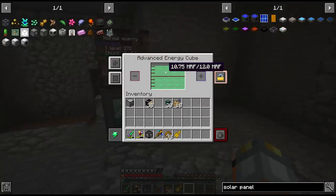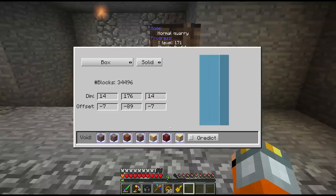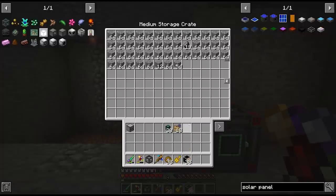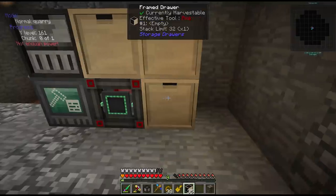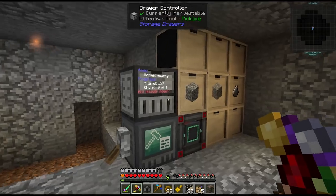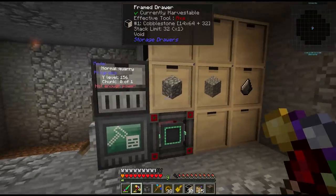The energy is draining a bit faster than I'd like. Trying to tell it to void stone since we can't transport items yet - using drawers with void upgrades on the cobblestone instead. Already about half empty on our energy cube and still at the cobblestone level. Either we need to make a few of these energy cubes or we need to rush the dimensional transceiver.